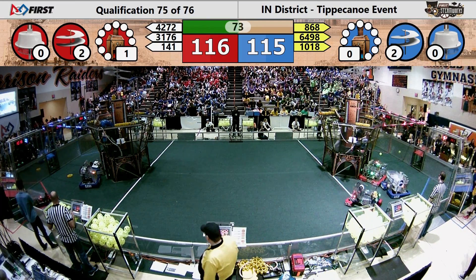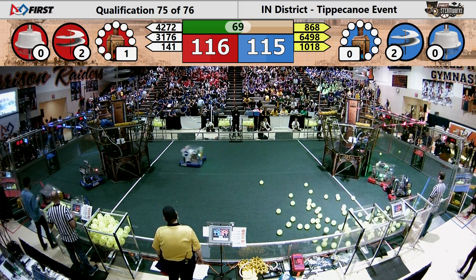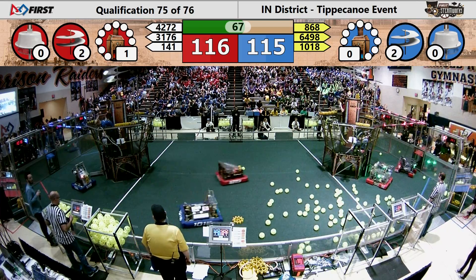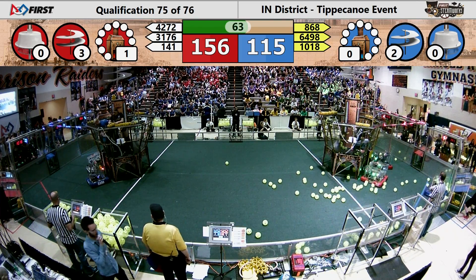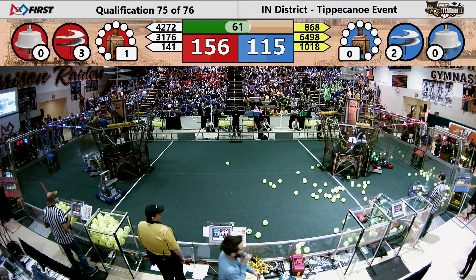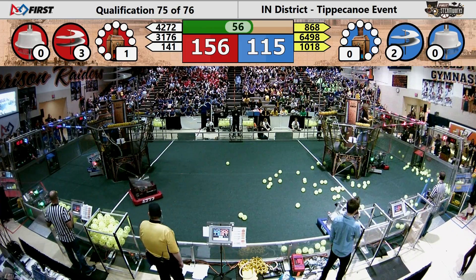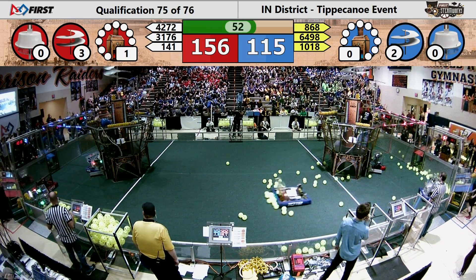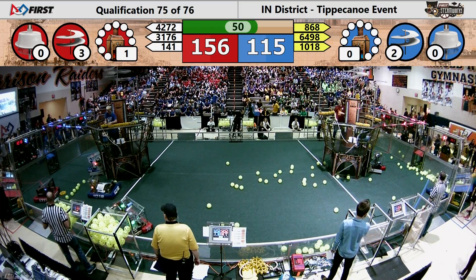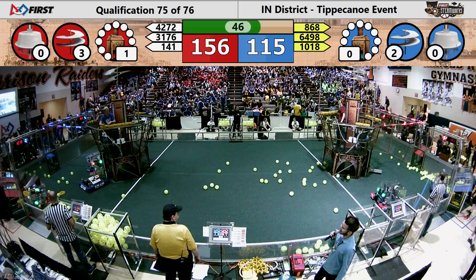116 to 115, your score — Red Alliance leads by one. Well, there goes a fuel hopper — 100 more pieces of fuel added to the field. We'll see if these are used as scoring elements or just as defensive strategies, but they are right in front of that Blue Alliance feeding station, so either one is definitely an option.